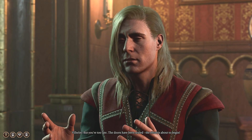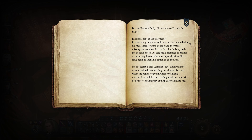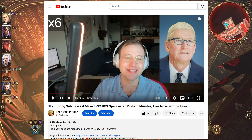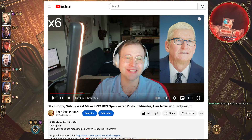Let me know in the comments what you plan to make. For step 1, download Polymath — a tool that I made to expedite mod creation before the official modding tools are released. Official tools are in closed beta for select modders, so they'll hopefully be ready soon. You can get Polymath from Nexus Mods and figure out how to install it following the prior video linked in the video description.